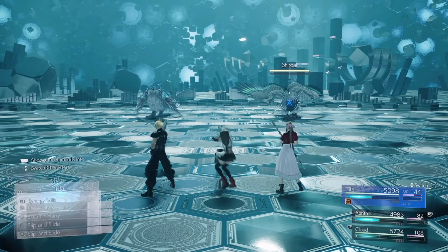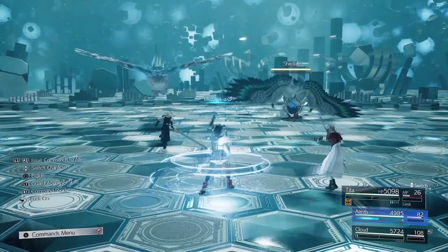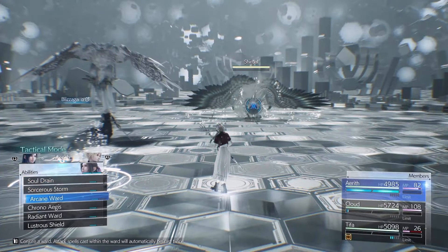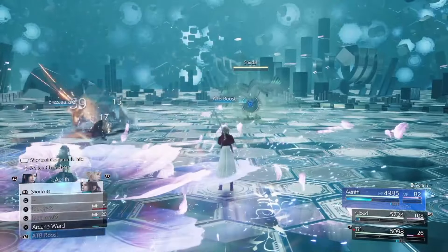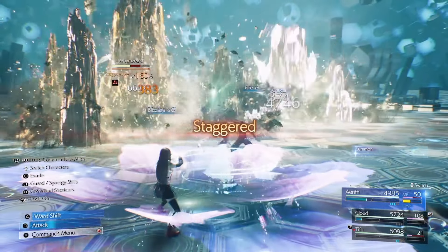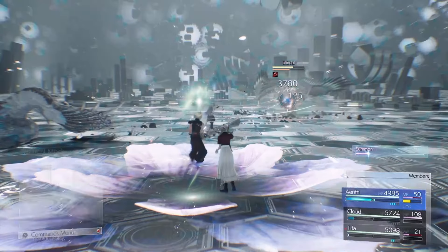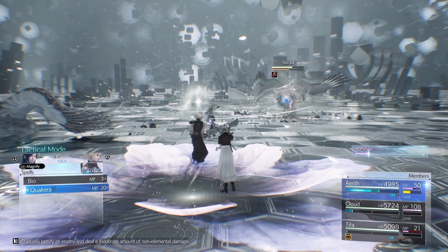Round 6 will have us using Blazaga on the Storm Shadaral. After the normal combo, build up one ATB and use Quake Ra. From here use the raw spells to kill it.